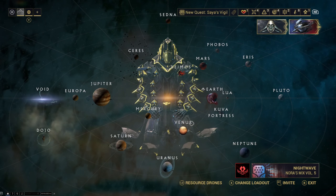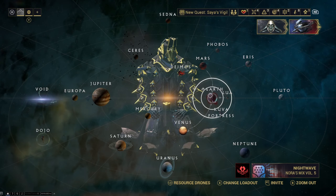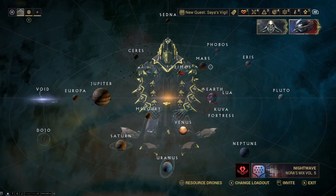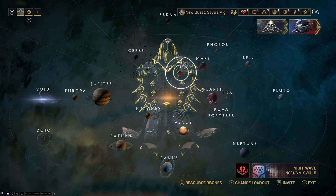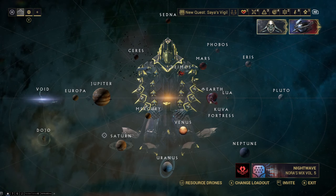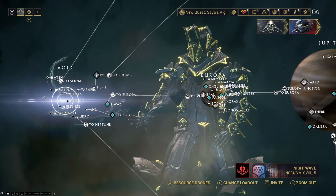If you're brand new to the game you'll start on Earth. You want to head to Mars, so do the Mars junction to unlock it. Then head to Mars, then to Ceres, then to Jupiter, and from Jupiter you unlock Europa. You want to go to Europa, and from there you unlock the Void — the Void is where you want to be.